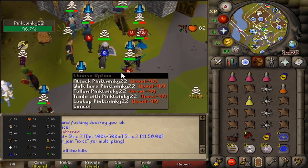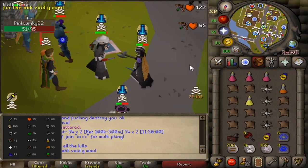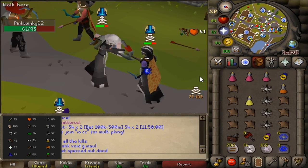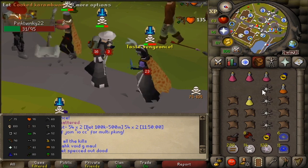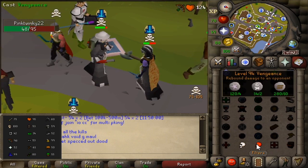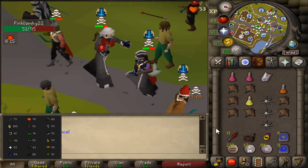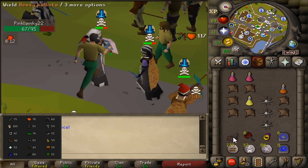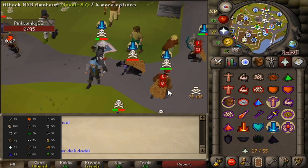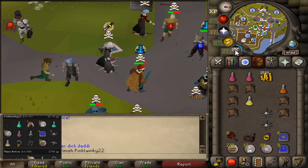Getting attacked by pink twinkie, what a name. He's not messing around with that leaf bladed battle axe. 281, good fight. A little risky because he was speccing but it paid off. 183k cash plus 67k in items.